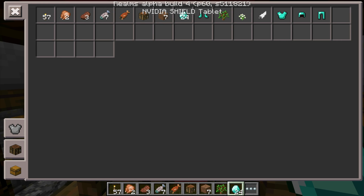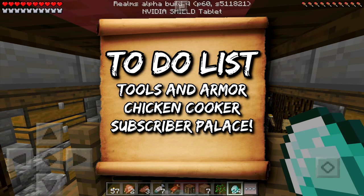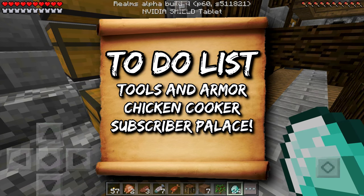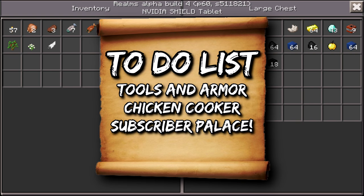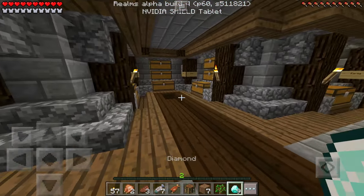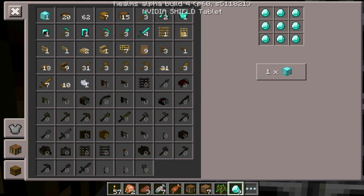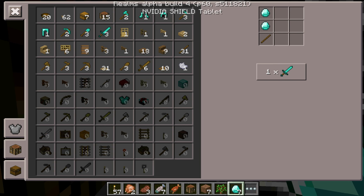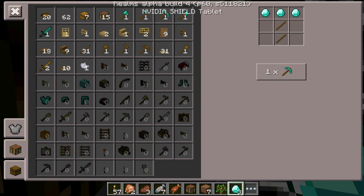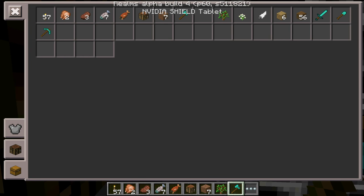I'll just read off the to-do list now. The first thing is obviously make new tools and armor. The second thing is going to be make an auto cooker with redstone, which I'm super excited about. And of course I'll also be visiting the subscriber palace today. So three for the pick, three for the axe, two for a sword, and one for a shovel. We've got one diamond sword, one diamond shovel, one diamond pick, and one diamond axe.